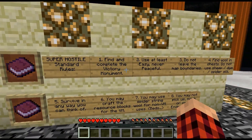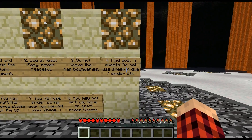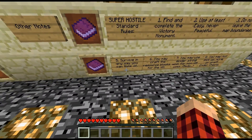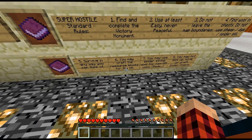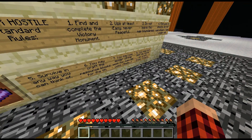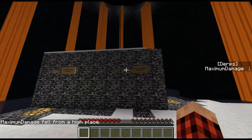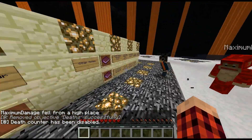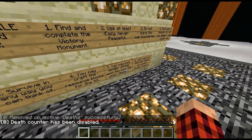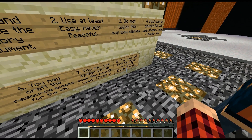Standard rules: find and complete the victory monument, use at least easy — never peaceful, we're on normal. Do not leave the map boundaries. Find wool in chests, do not use sheep, dye, or spider silk. Survive in any way you can think of. You may craft the resource blocks for the victory monument. You may also use spider string wool for non-victory-monument uses like beds. You may not pick up, move, or craft ender chests — that's a new one.